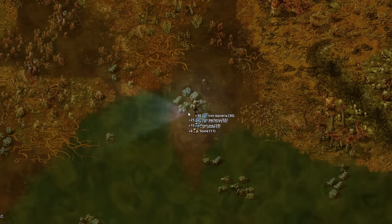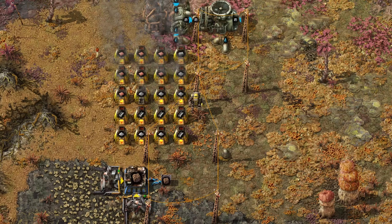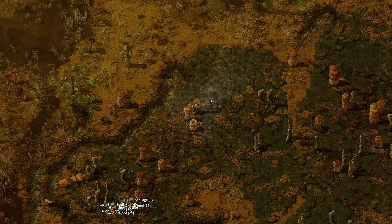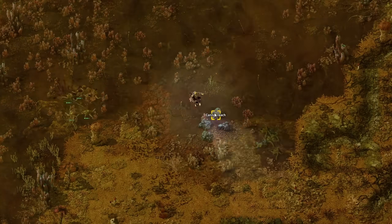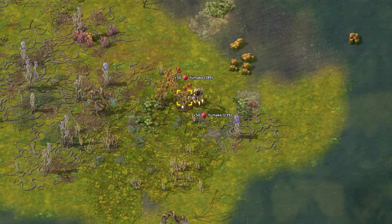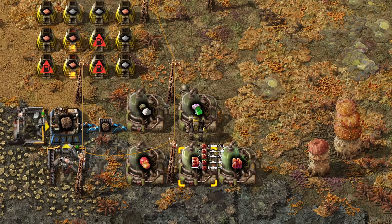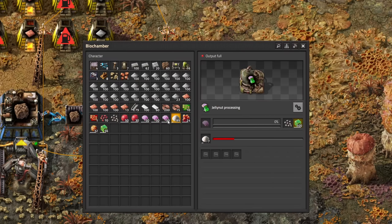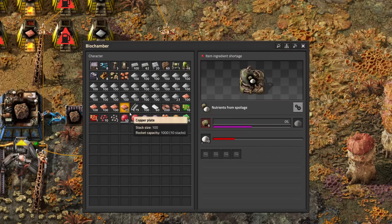Finding ores is kind of easy and setting up smelting with stone furnaces will provide a lot of resources. But how to automate iron and copper production? Figuring out what to do was a struggle as the game failed to unlock the Gleba briefing tips and tricks. Nevertheless, after collecting jelly nuts and yumakos, I tried processing them.